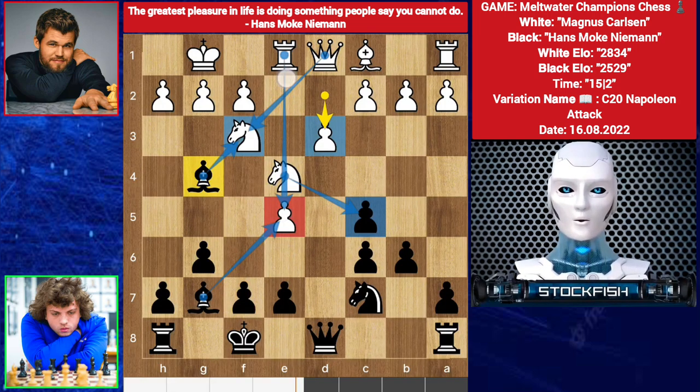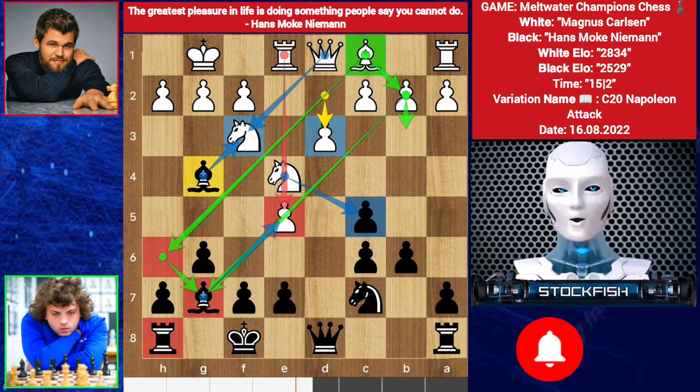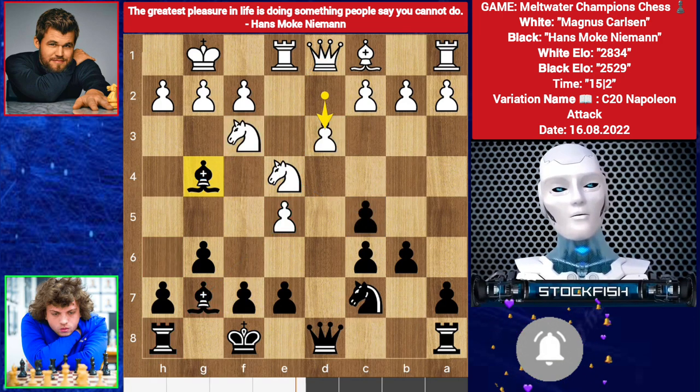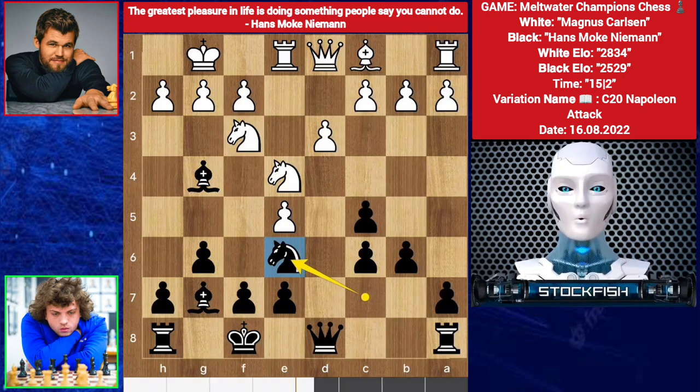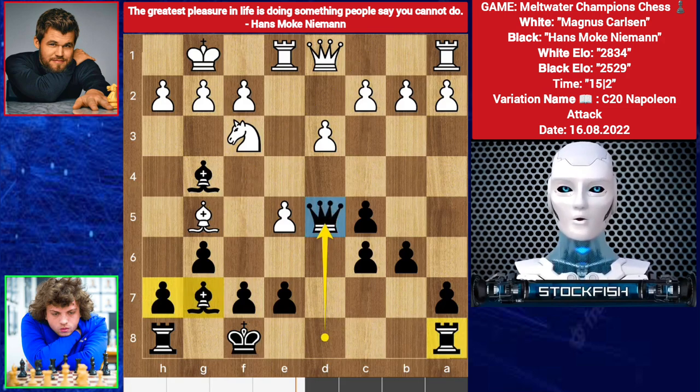Your black square bishop is worth more than the knight. So Hans activates his other piece. Knight g5, knight takes g5. We have bishop takes g5. Queen up to d5 — his strategy is very simple. Rook d8.